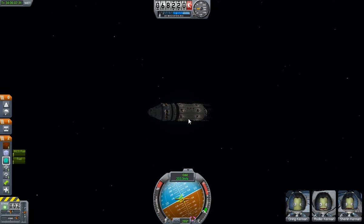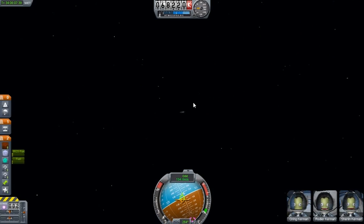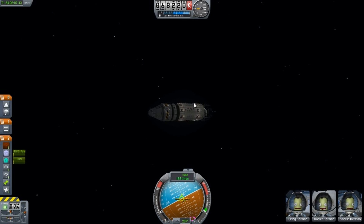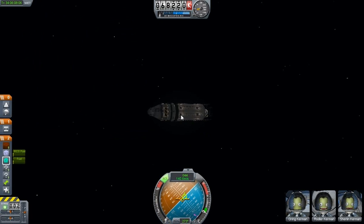Just enough. Give me 30% engine power. Give me RCS as well. All right, we're getting in there — this is working. Let's burn off all of our RCS fuel first — let's conserve the rocket fuel.